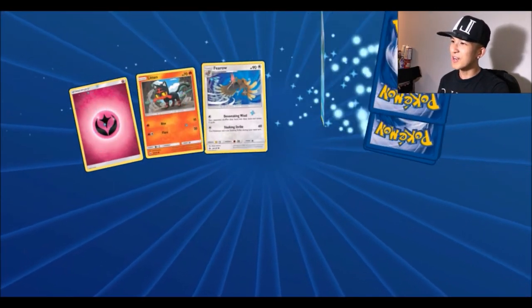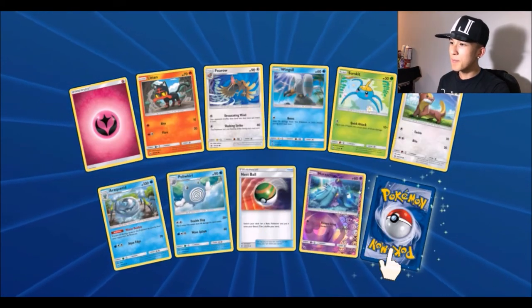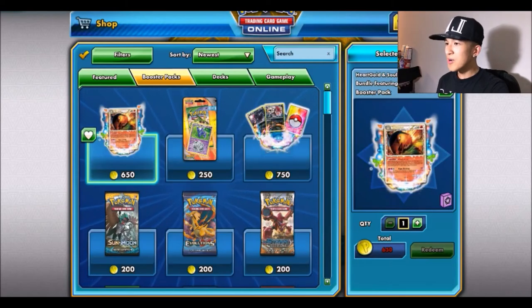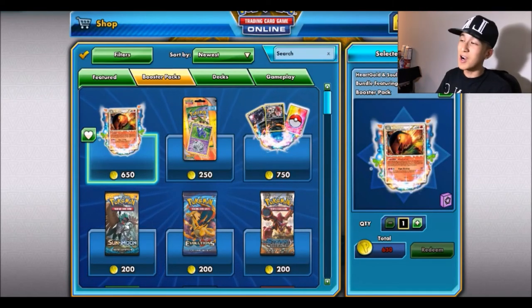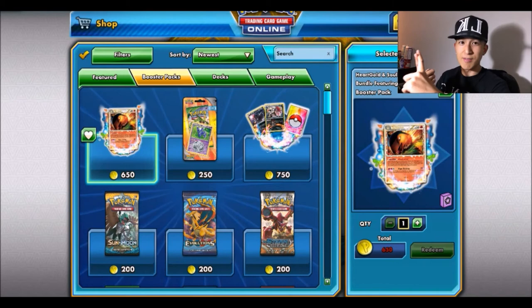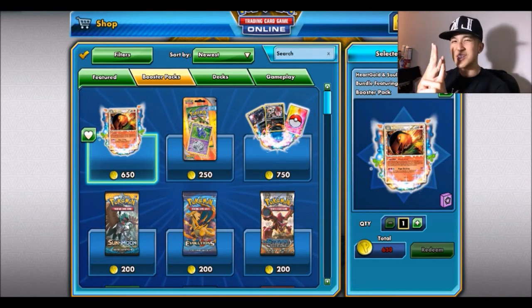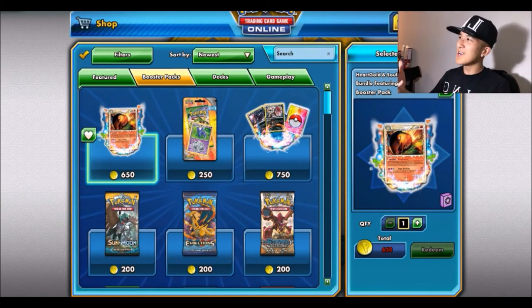Anticlimactic. Last pack: fairy energy, a reverse Mareanie, and a Hariyama. And that was the entire box! Quick recap: we only got three GXs — a Lurantis GX, a Tauros full art, and a Decidueye GX. Three GXs total.